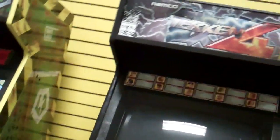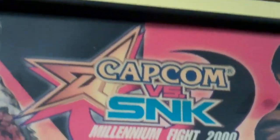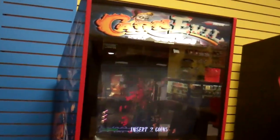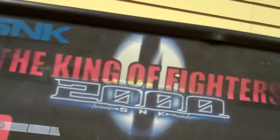They have a Tekken 4, they have a Capcom vs. SNK — check that out, Rob. You wish! Yeah, Marvel vs. Capcom 2, but the labels are wrong on that one too. The labels are all wrong on ours. Carnival. Check it out — King of Fighters 2000. Why aren't these out with a little picture?